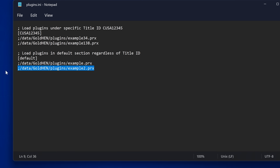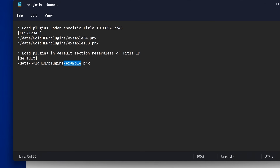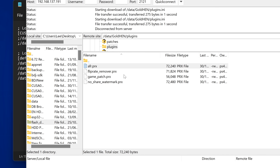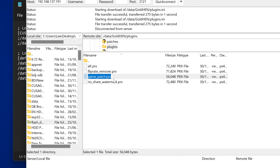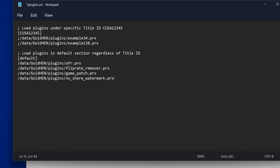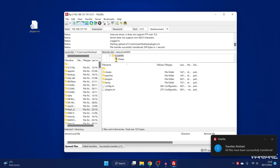We can get rid of the example semicolon — that comments it out — so now it's no longer commented. Then add your plugin file. Looking at the plugins we have, we've got AFR.PRX, so we add that. Then we add the rest: the Flip Rate Remover, then game_patch.PRX, and then the watermark PRX. That's all the plugins added. Hit save — Ctrl+S or File Save — and then go back and copy the plugins.ini file to overwrite the original. The plugins are now applied.